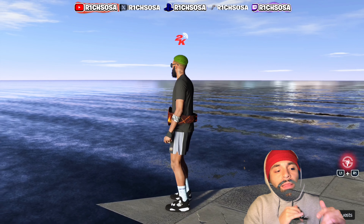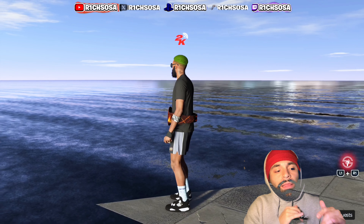As you can see from the thumbnail, title, and screen today, I'm putting together the 74th build we've created together in NBA 2K25, and this build is going to be a 3-and-D wing. I actually saw Bryce James — LeBron's son — in the park with this build, checked out the details, and found a way to make it a little bit better.